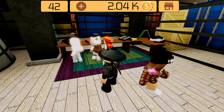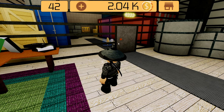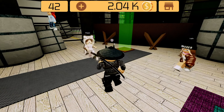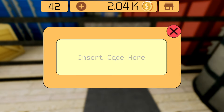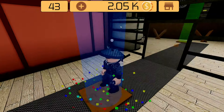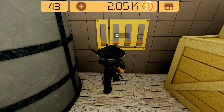We are at room 42. If you want to know how I figured this level out, check my playlist with Escape Room. Right now I'm just going to give you the answer — it should be 211-343. We are at room 43, same for here — check my channel.